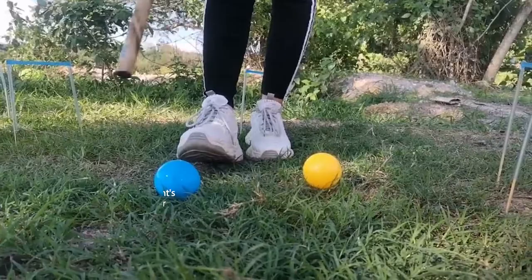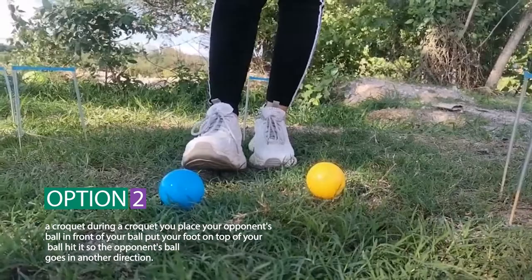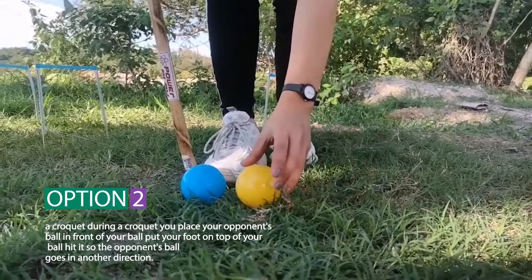There are two basic options after hitting another person's ball. Option one: you get two additional strokes from wherever your ball lies. Option two: a croquet — during a croquet, you place your opponent's ball in front of your ball, put your foot on top of your ball, and hit it so the opponent's ball goes in another direction.